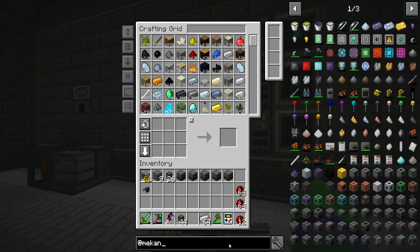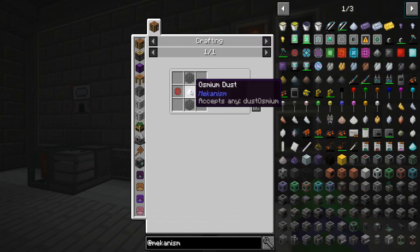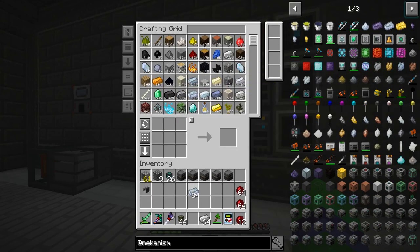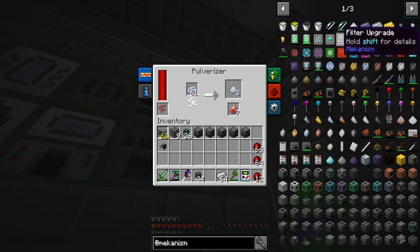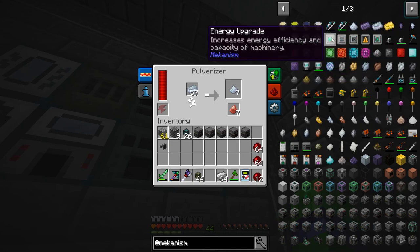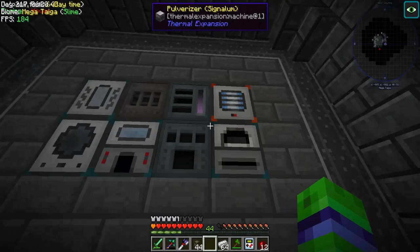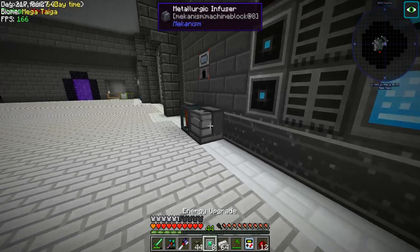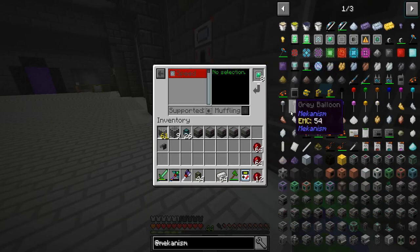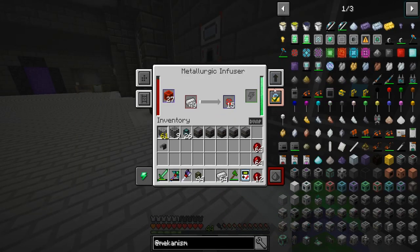Let's go ahead and get Mekanism up and running. The speed upgrades take osmium dust, so let's grab some osmium and go over to our favorite pulverizer and pulverize some of this stuff up. We're going to have to put speed upgrades in all of the other guys, and then increased energy efficiency. So we can make a few of these as well. Energy efficiency — that's going to be like our best friend.